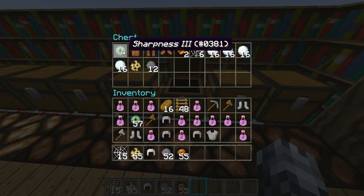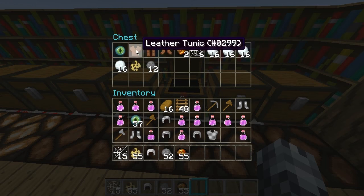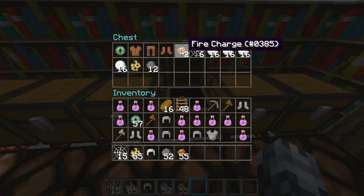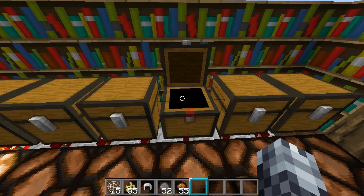Level 8: same ender eye. All three armor pieces have fortune 3 and they're all pink. You get 2 fire charges from level 7 on — eventually it gets higher. Same cobwebs, bunch of snowballs, ocelot spawn eggs, and 12 fireworks.